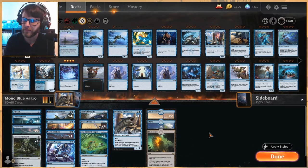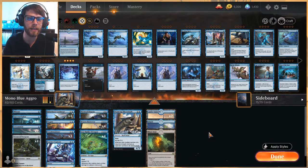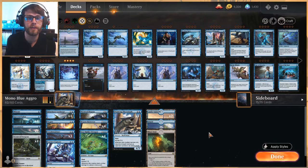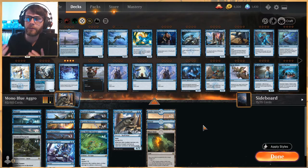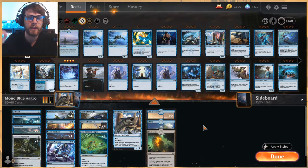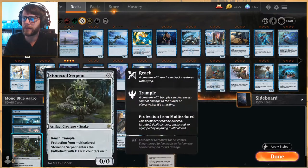It's Mono Blue Aggro in Standard. A lot of Zendikar Rising stuff is going to affect things and we'll have a lot of new stuff out at the end of the week. This is one of those decks I want to see how it works — we want to see a benchmark, a good tuned Mono Blue list. This is a very flash, instant-speed based deck, so a lot of this list can be played on the opponent's turn. That's a huge asset because you can essentially just wait and see what happens and always make the most optimal play.